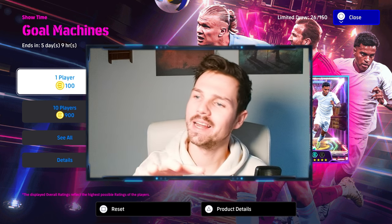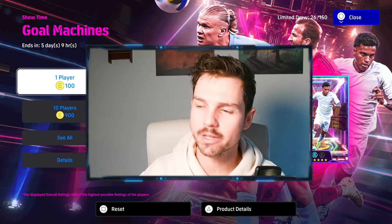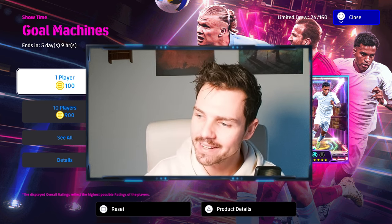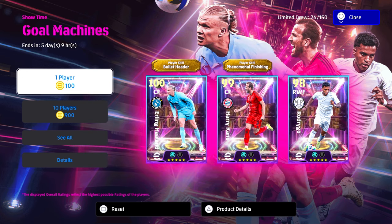Welcome back to the channel - we're going to be doing a quick review and build of three gold machines: Haaland, Harry Kane, and Rodrigo. We're on OC's account; he did have to go deep, 26 out of 150, but we're going to show you the builds very quickly.